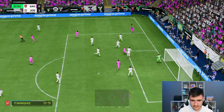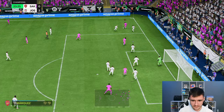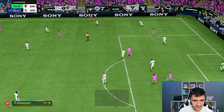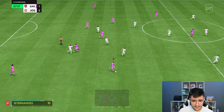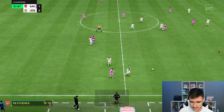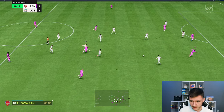Incorporating the dribbling a little bit — he is doing a lot of AI defending. He is a little bit clunky on the ball, but that's a good interception. I think we go for a long ball here. You can see that Rafa Marquez sticks to his position — he literally just sits in front of the defensive line.